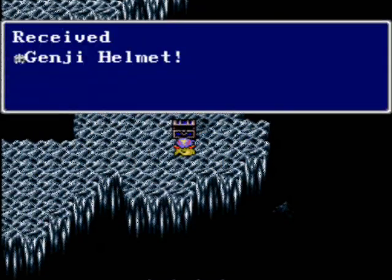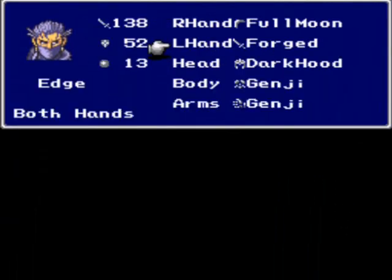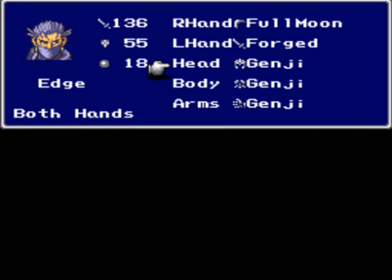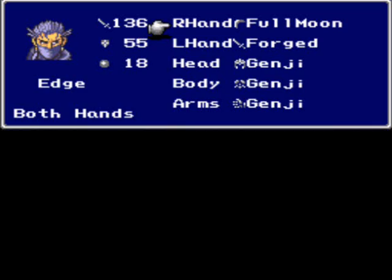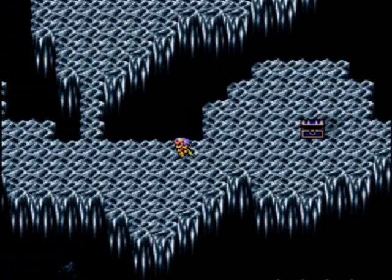We have another treasure chest here — and that was just another Silver Dragon. We have a Genji Helmet here, and I will give that to Edge as well. Might lower his offense again by a little bit, but the extra defense is very much worth it. Do I have any other katanas for him? Not at the moment — it's too bad. Let's go over here... and forced encounter!